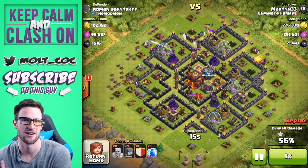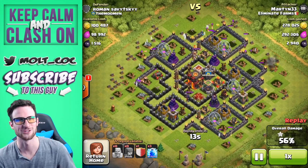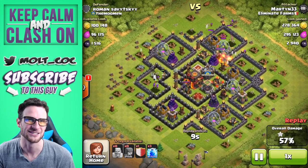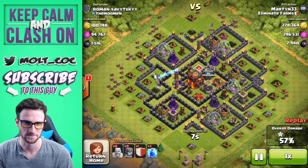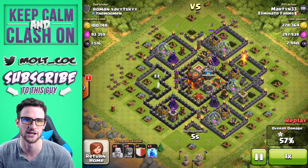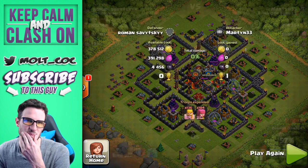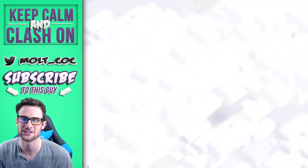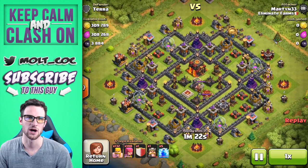He's already deployed all of his troops except for his clan castle and already got that star. The Masters League bonus is quite nice — so he's not only getting all of this loot but also some great loot from the Masters bonus. It looks like there's a little bit of gold left probably in the storages, but he got a good amount of dark elixir and gold.